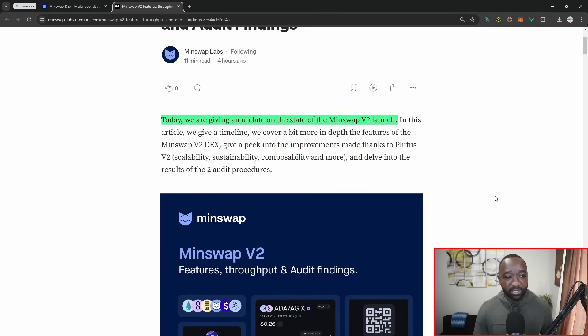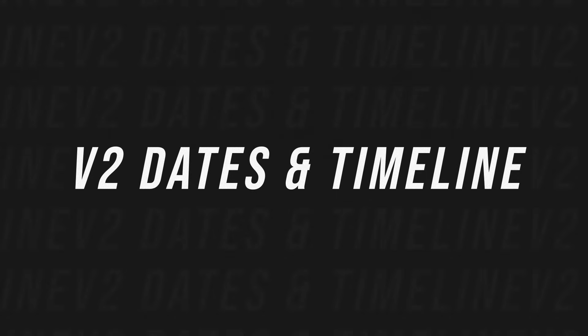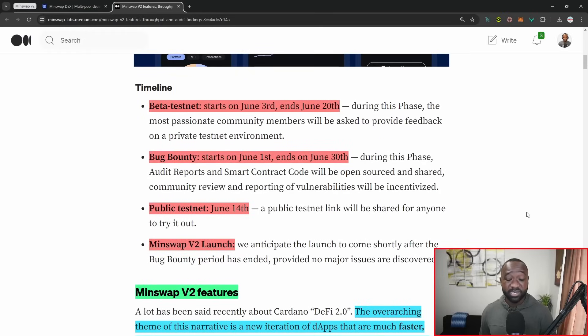So it states here: today we're giving an update on the state of the MinSwap V2 launch. Kicking things off with the timeline — we have the beta testnet, which will kick off on June 3rd and end on June 20th, lasting about 17 days. We also have the bug bounty program, so for anybody who's technically gifted and wants to poke holes in the MinSwap V2 protocol or their smart contracts, you will be rewarded for reporting bugs you find. That kicks off on June 1st and ends on June 30th.